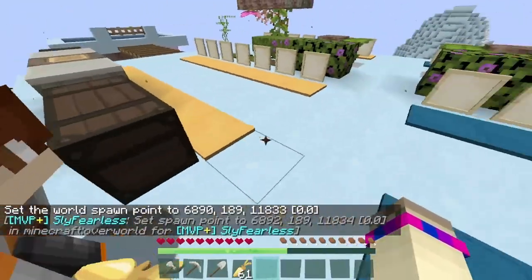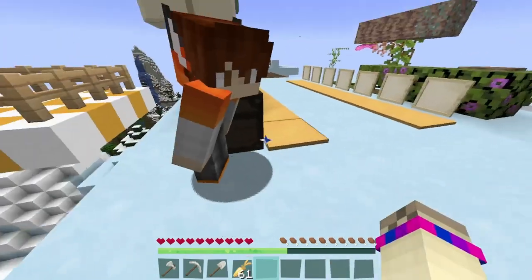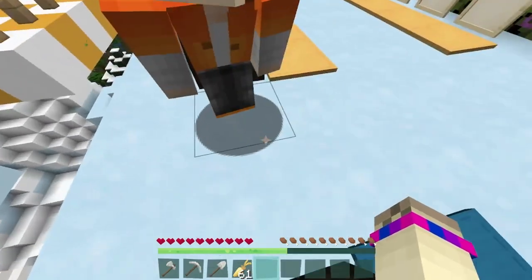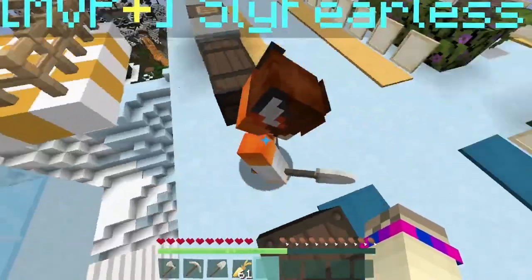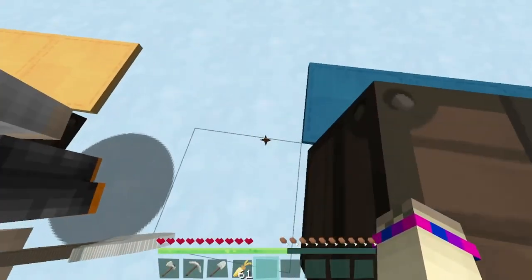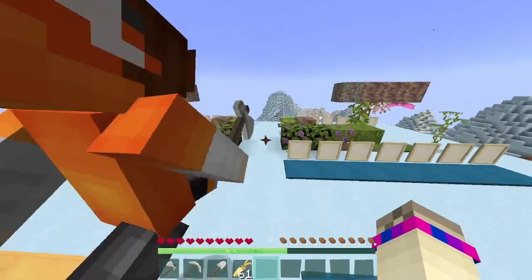All right, are you ready to go, Llama? Yeah, I haven't really planned what I'm going to do, I'm just going to go. Are you ready for me to win? No. Are you ready to lose? Also, this is ice, so be careful that you don't slide off. Okay. Three, two, one — go, go, go, go!